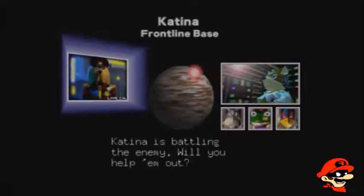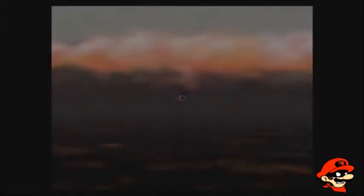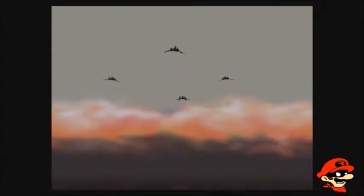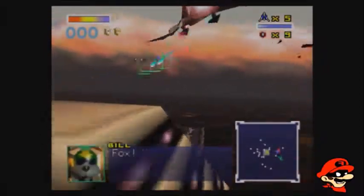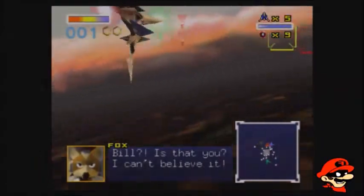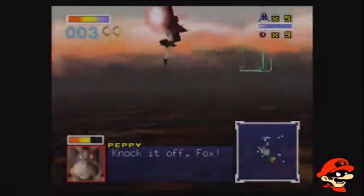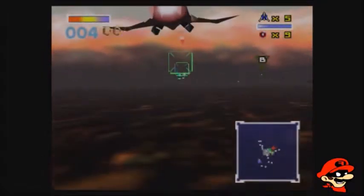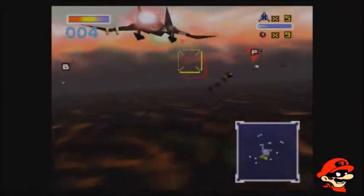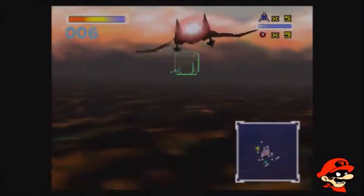Katina is battling the enemy — will you help them out? Affirmative, General. We're going to go to a reunion. Also, speaking of reunion, I'm going to be going to a reunion in about a couple of weeks and I'm actually pretty excited. That person you heard earlier is actually one of our allies — he is part of the Cornerian Army. This is Bill Gray. He is a member of the Cornerian Army and the prince of the clock.